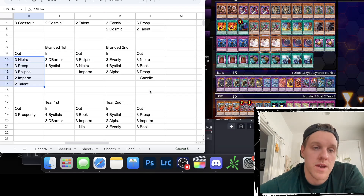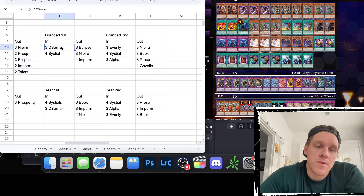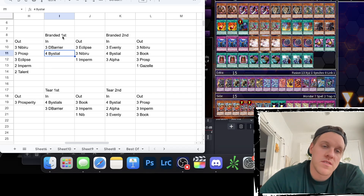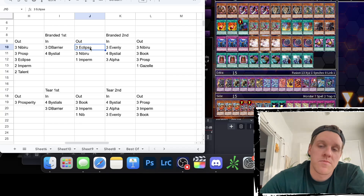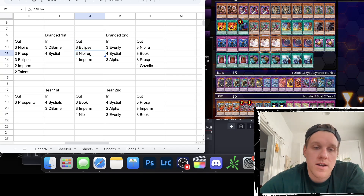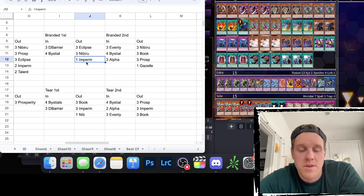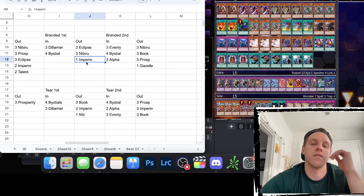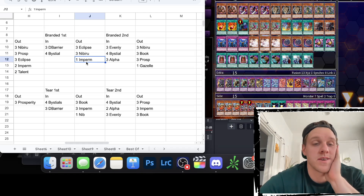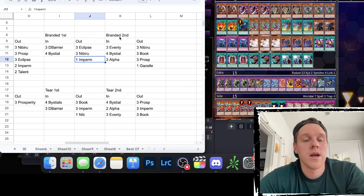For Branded going first: three D Barrier is easy, four Bestials is easy — these cards are just so good against Branded especially going first. Coming out is three Eclipses because books against fusion decks are an easy side out. Nibiru isn't really a big deal against Branded, so that's fine to remove, and one Imperm comes out too — Imperm isn't great against Branded because of Branded Lost and it's only live sometimes. I'd rather have Bestials and D Barriers than the Imperm.